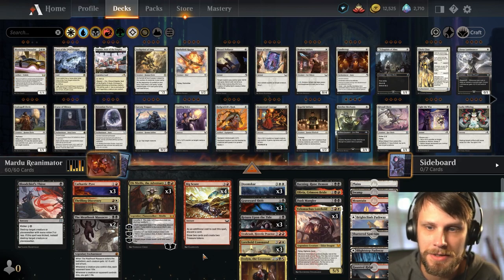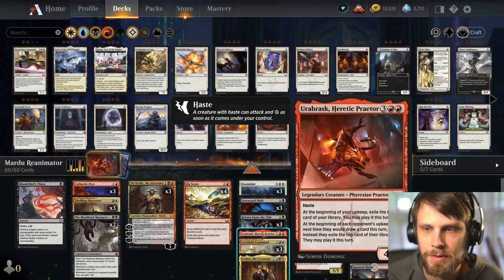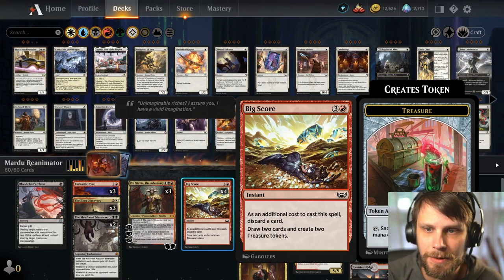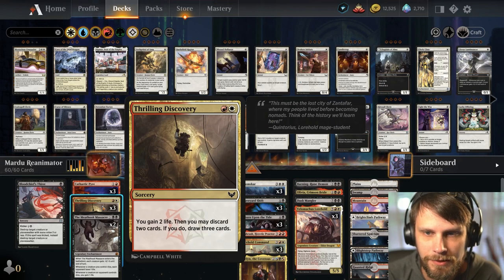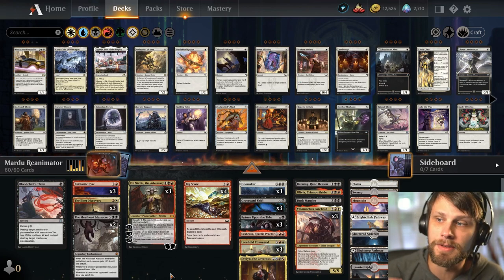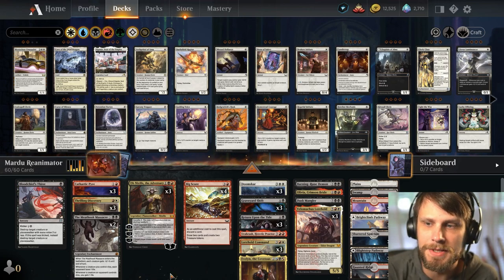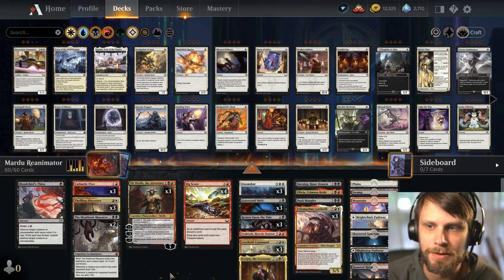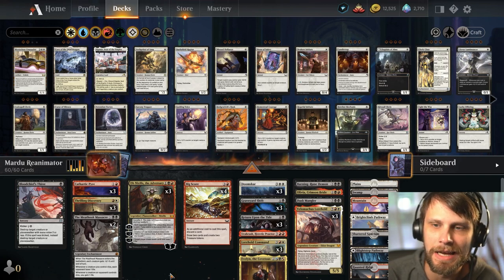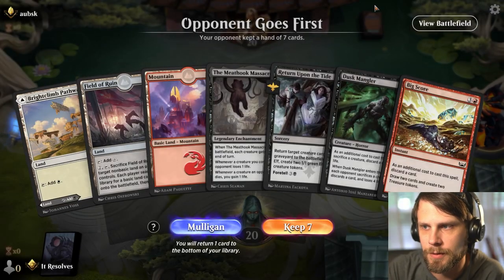We have a number of sweepers — Meat Hook and Doom Scar. Urabrask is in here as well, which is just a ridiculous card. I upped Big Score to four — I think that card is just stupidly good. Cathartic Pyre is in here as well as Thrilling Discovery, and a one-of Blood Thirst just to deal with some stuff. Again, this is very much a test run. I'm not positive on Ob Nixilis at all, or on the reanimation splits. We're going to be testing, having fun, a nice relaxed Friday doing some silly stuff. Let's jump right in and see how it goes.